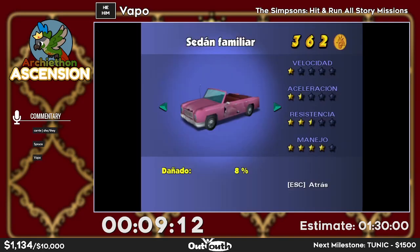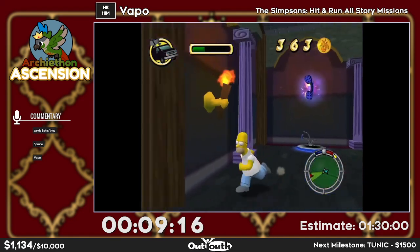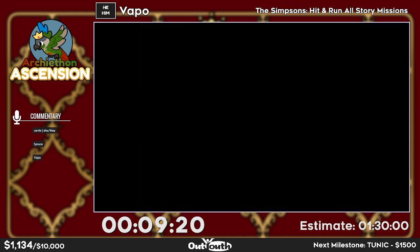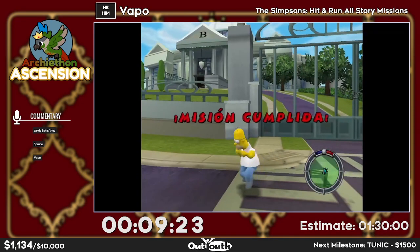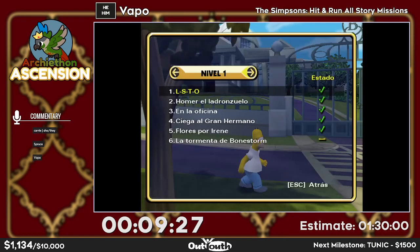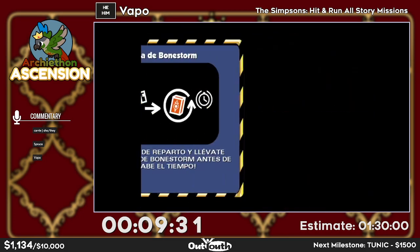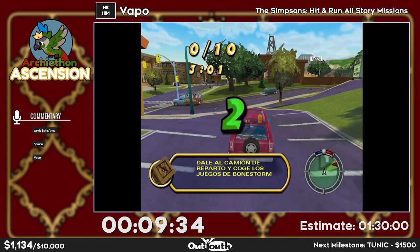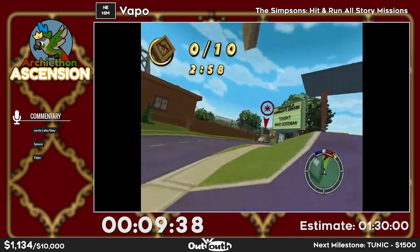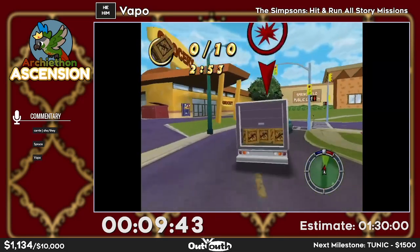Here's a cool thing called enter skip storage. If I press the change camera button after I select the car from the phone booth, I get an option to skip camera patterns — the little zoom-ins when you enter a mission. This trick was found by accident by Bacon Man 12 and saves around 20 to 30 seconds in ASM.